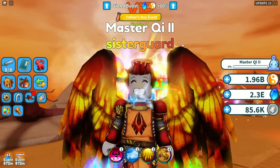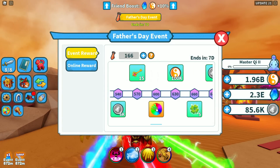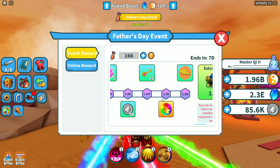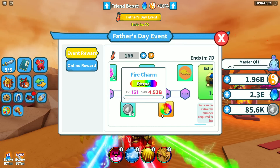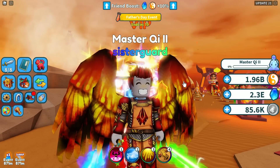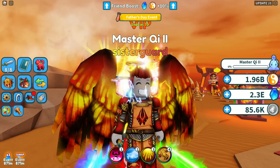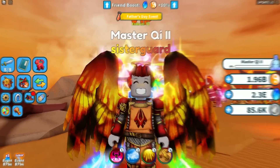If you have any questions or comments about the update let me know. I almost forgot the damage stats for the eternals: the low-end eternal, the Palm Front Fran, does 3.62 billion damage, and the high-end eternal, the Fire Charm, does 4.53 billion. Those are the two new eternals. That's everything — hopefully this was informative. Thanks so much for making it to this part of the video, and I'll see you all next time!